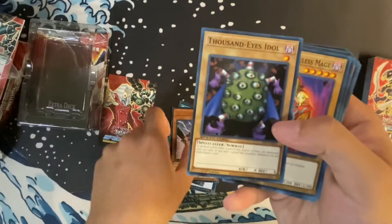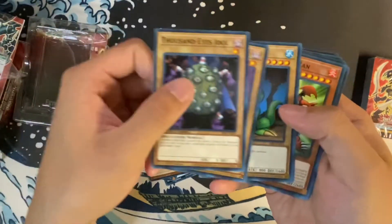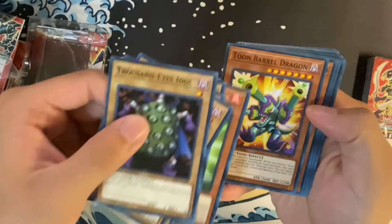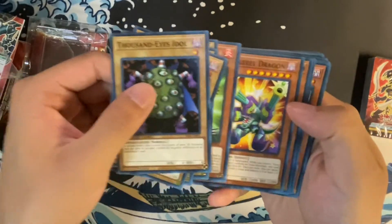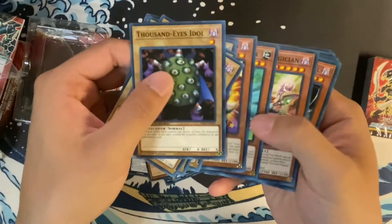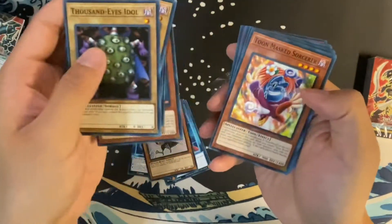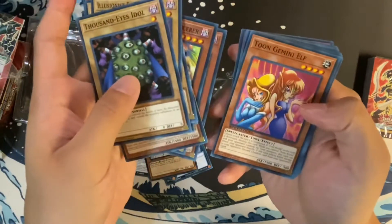Getting to the cards: we have Thousand Eyes Idol, Illusionous Faceless Mage, Toon Alligator, Red Archery Girl, Manga Ryu-Ran, and Toon Barrel Dragon — I haven't seen this guy before. The art looks more like pistols, which is actually what the original Barrel Dragon was, until 4Kids changed it to a more non-pistol, non-adult theme. Toon Buster Blader — another interesting one — and Toon Dark Magician. I haven't seen him either. These guys were in Starter Deck Pegasus — Toon Masked Sorcerer, Masked Sorcerer.